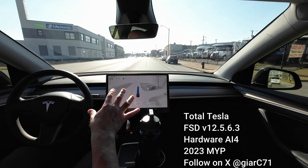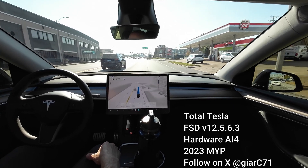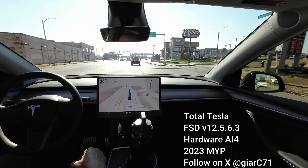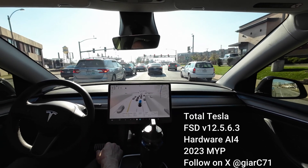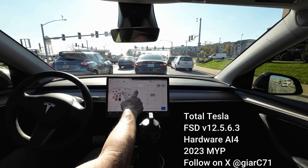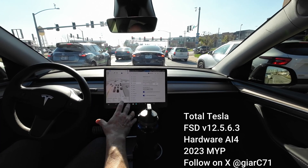Currently, the speed setting controls are not for city streets — they're for the highway. I'll put up the link to Chuck Cook's X post which describes what each of the driving modes are for. Right now, if we're in autopilot, I'm in hurry mode, but that's for the highway. It has nothing to do with city streets and speed control.